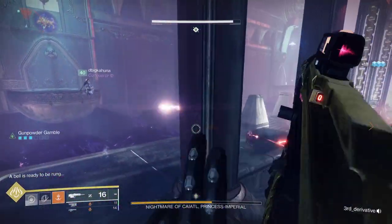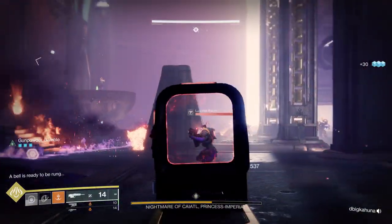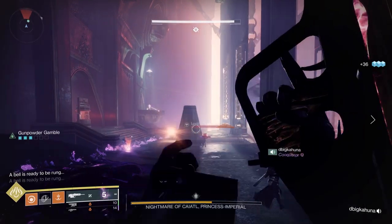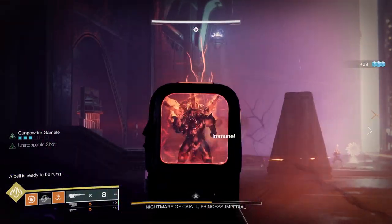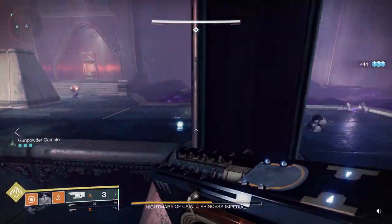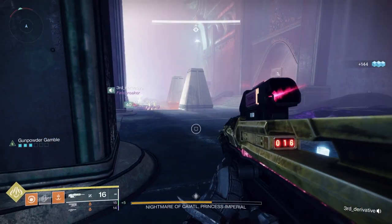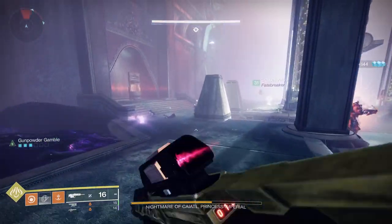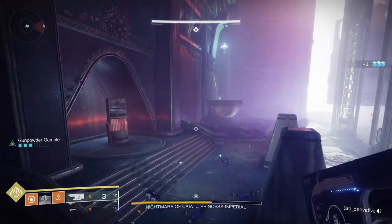When you get into the room, you'll notice a couple things. There are a total of four symbols on the floor — those are what you need to do to start boss DPS later in the encounter. You'll also notice four balconies, where you get the symbols in the Nightmare Realm; they have the same symbols as the ones on the floor. There are also three bells: middle, right, and left. In the back of the room there are chains and a hammer, similar to the chains from the Leviathan Raid, which will help with a mechanic later.